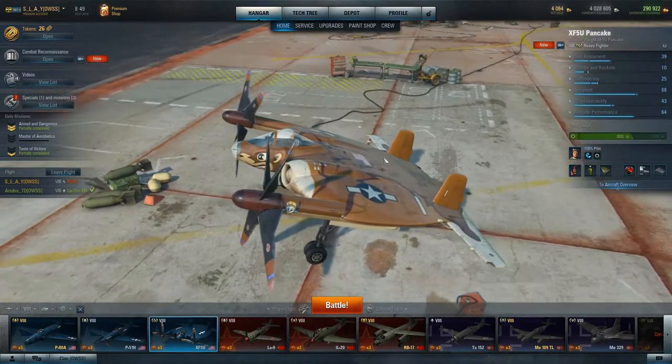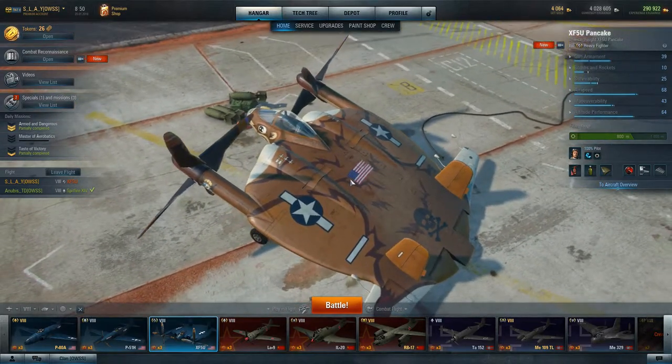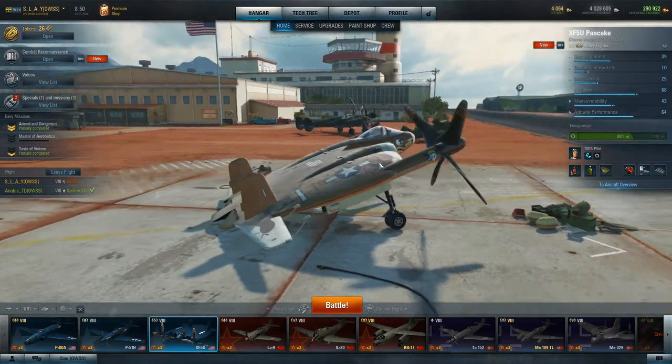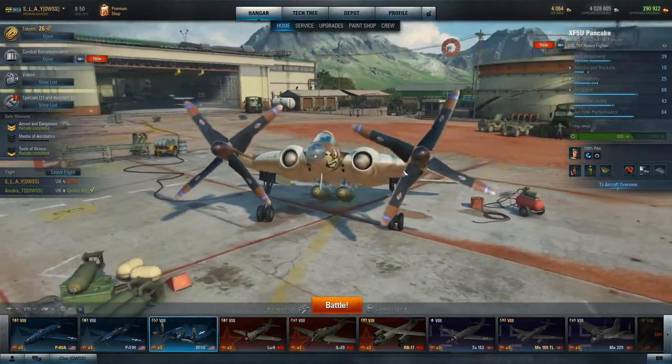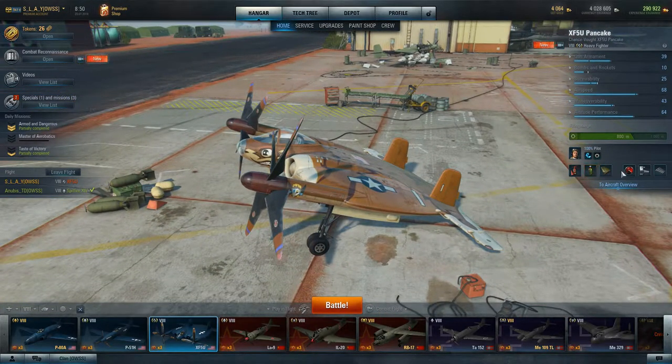This plane is a US Heavy Fighter Tier 8, and holy moly, just look at this thing. It is very unique in design, obviously. It kind of looks like a UFO if you strap some thousand-pound bombs on it. A couple twin motors, and just glory. It's an amazing airplane.